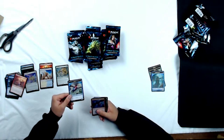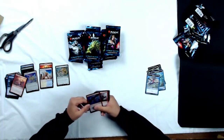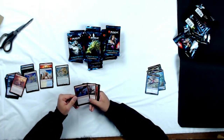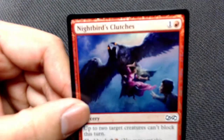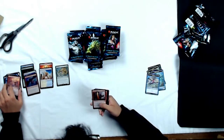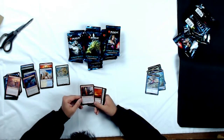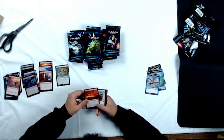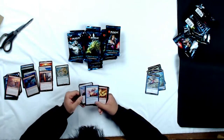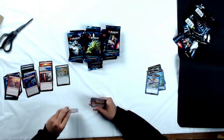Drake token as our first token — that's pretty sweet. Nightbird Clutches as our common foil — throw that in the foil pile. And Seismic Assault as our rare: discard a land card and deal 2 damage to any target. Not the spiciest thing but not the worst. Uncommons: Firewind Phoenix, Swift Reckoning, and Sleight of Hand — hello Tron players, excited for that one.